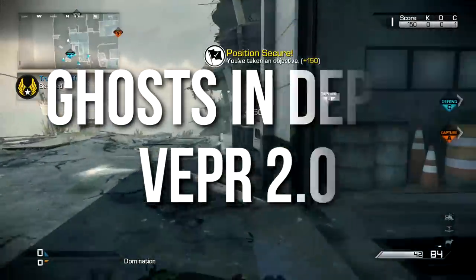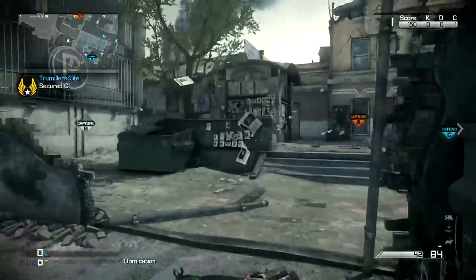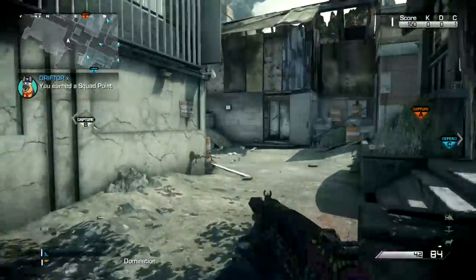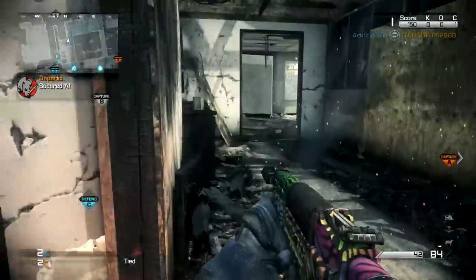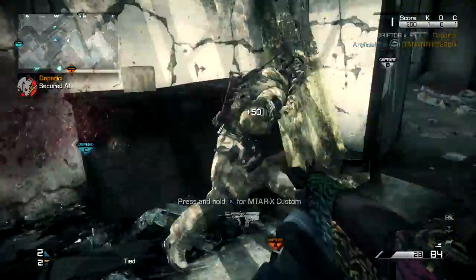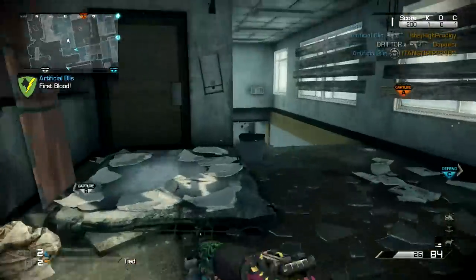The gameplay that you're going to see is me using the Vepr with my very aggressive rushing class. That's what we're going to be focusing on today — how to use this weapon aggressively, and why it's so good at rushing and hipfire. Playing on the map Tremor, rocking the Spectrum Camo with Rapid Fire and Muzzle Break, that's going to be part of the recommended class.